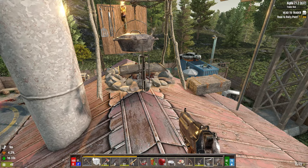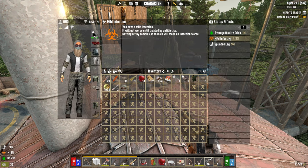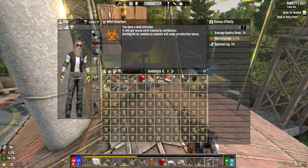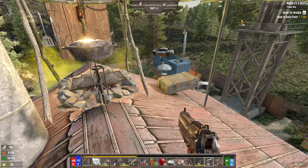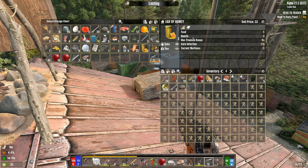Let's look in here — it's all good. Okay, infection — let's check it out. Mild infection: gets worse until treated by antibiotics. Zombies and animals will make it worse. I honestly don't think I've found any antibiotics. Cure infection: five percent. I think we did it — oh, thank you, thank you!